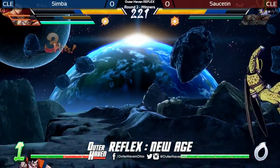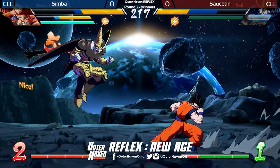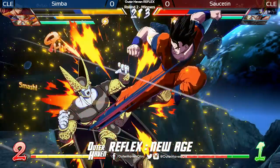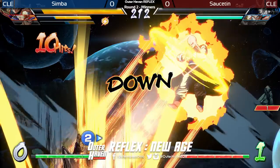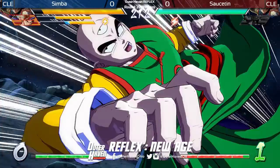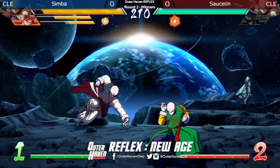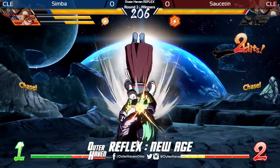It's very smart using Vanish in that sort of aspect. He's staying on Saustin the whole time. There's another 2H — not giving Saustin any room to breathe. And this is going to be death. Cell's down. It's all up to his anchor TN. What can he do with this? Simba also plays TN, so he should be familiar with this TN matchup — all fundamentals, all reads, all fun.